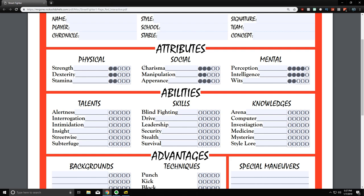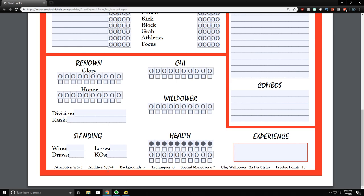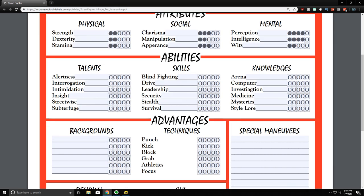Abilities are next. You get nine, seven, and four dots distributed across primary, secondary, and tertiary categories — the same priority system as attributes — though you can't go over three on any single ability at this stage.